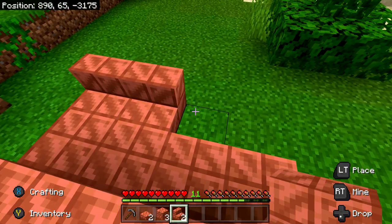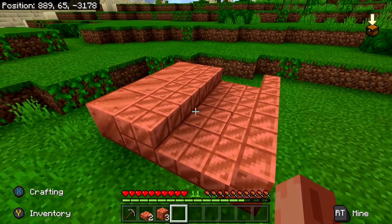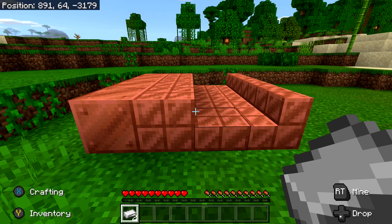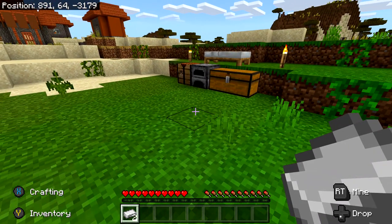Place them right here, and that should cover every single block type. Now that we have all of our copper requirements out of the way, we are going to need to find some wax. So grab some iron — you only need two pieces or so — and then craft some shears.